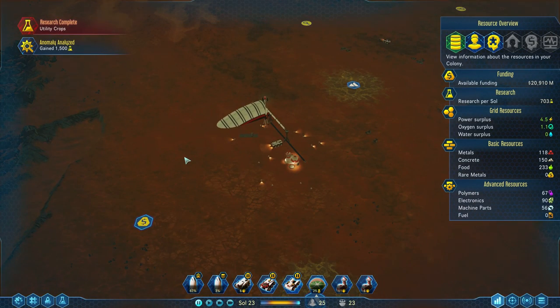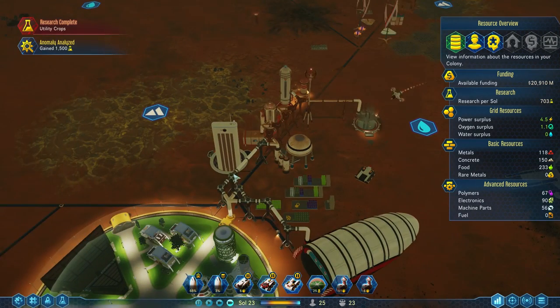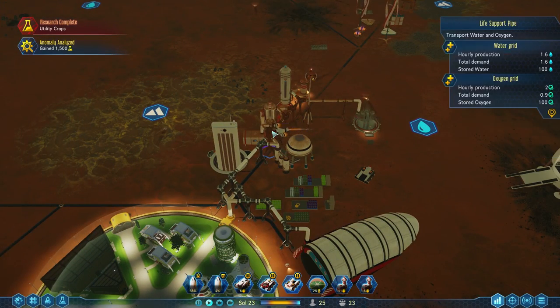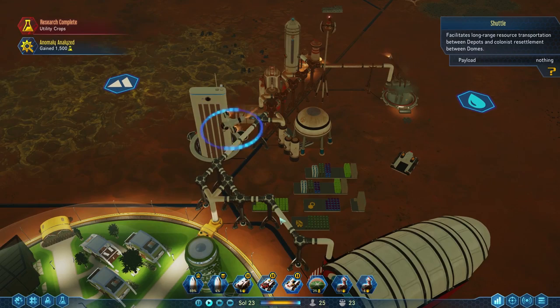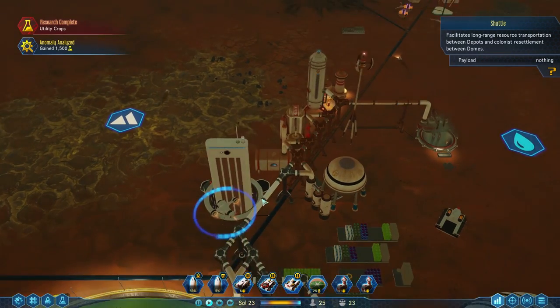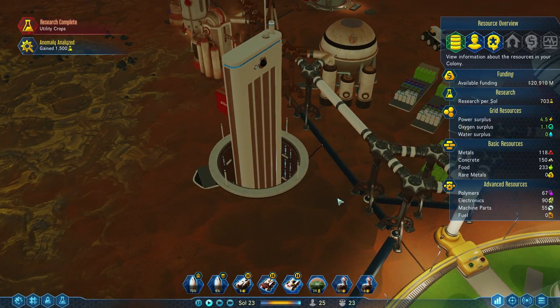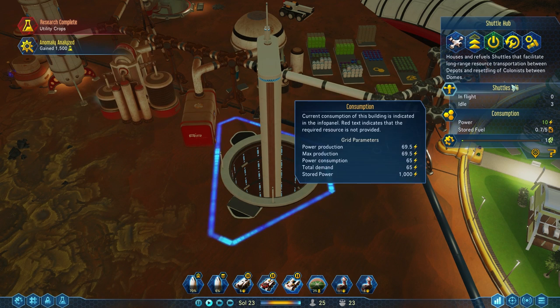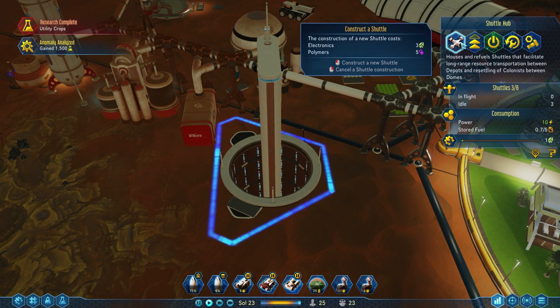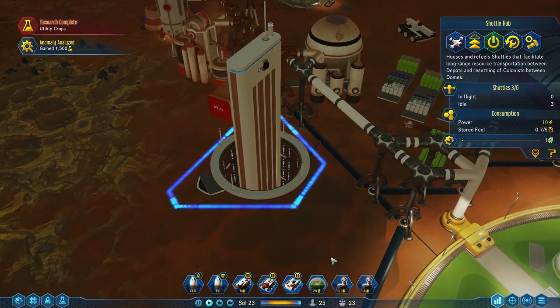This video has gone quite long, but we have a very successful little mining base going on. We had our shuttles flying around — this shuttle is going to automatically grab resources where there's a lot of them and balance them out to other places that need resources. Then occasionally they're going to come back, dock themselves, and refuel. By default, these things get built with three shuttles; they have room for six, and you can spend extra electronics and polymers to build more. We're going to be fine with three here for a good long time.